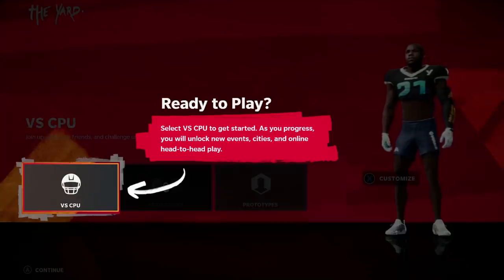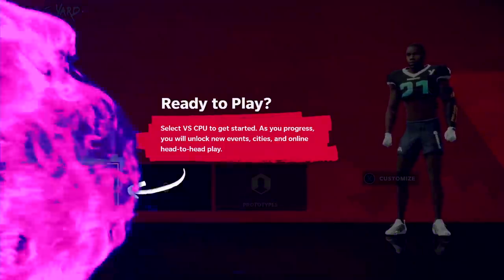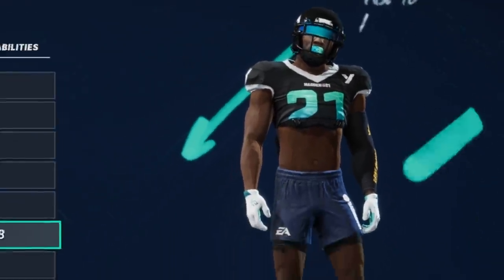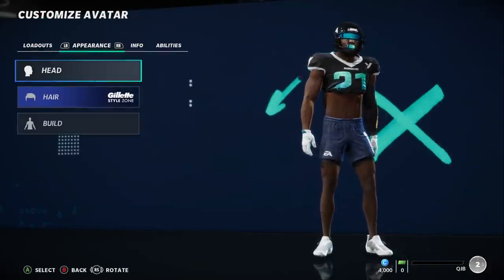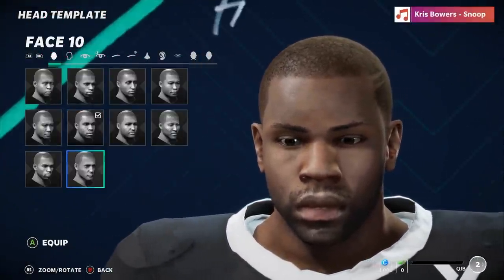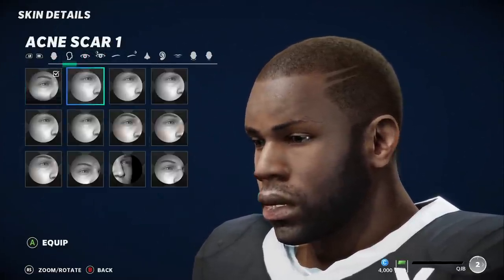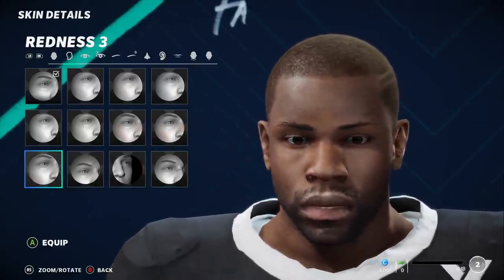Select versus computer to get started. We are going to be able to play head-to-head once we start unlocking some stuff. We are working on London Bridges right now — shout out to North Carolina. I am going to go through this video and show you exactly how I got to this point. Like if you are excited about Madden 21, this Yard stuff sounds pretty dope, right? And make sure you sub because I am going to be bringing you early Madden content all week long.